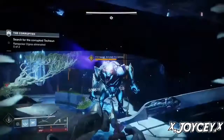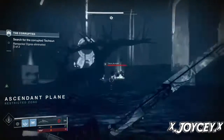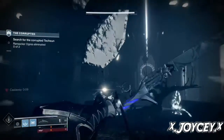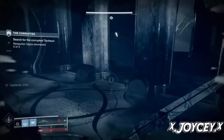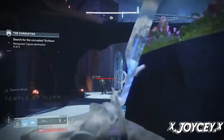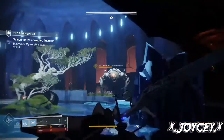As of Forsaken's big update, Masterwork Cores are a key ingredient in Infusion — the process of using the higher power level of one item to raise the level of another item. Bungie intended to make Infusion something you would have to strongly consider before committing to, rather than the obvious path to take with whatever piece of gear you have. Masterwork Cores are also used for upgrading a piece of gear's tier, a process which eventually ends with you forging a Masterwork version of that gear or weapon.